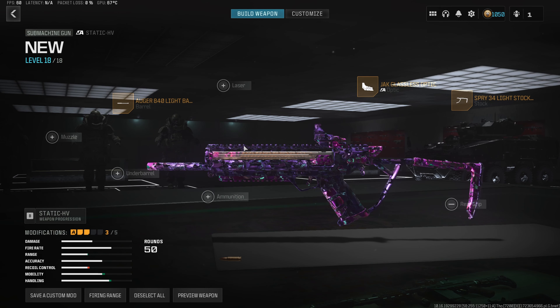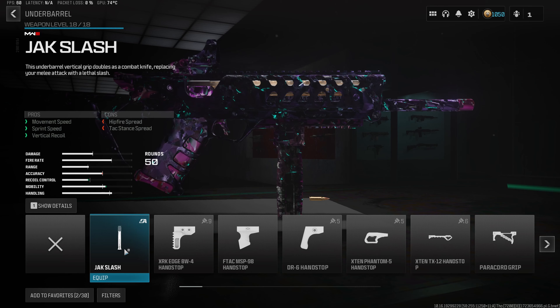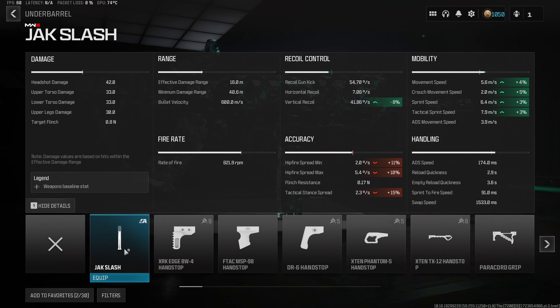Getting right back into the build, we want to throw on a brand new underbarrel that was just added this week — the Jack Slash. It gives us a 4% increase to movement speed and 3% to both sprint and attack sprint speed, giving this build one of the highest mobilities in the game right now.